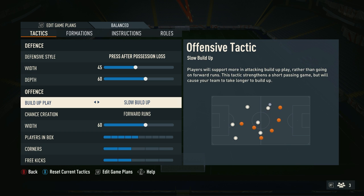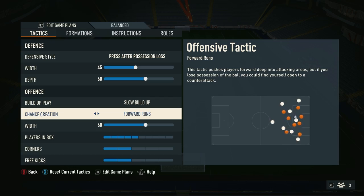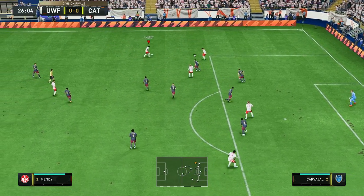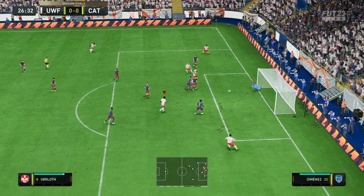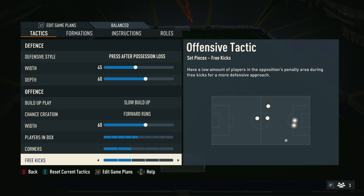Onto the offence, you want slow build-up for build-up play, and then forward runs for chance creation. This is going to allow you to knock the ball around patiently while you wait for one of your wingers or striker to make a run, and then urgently hit that space. For width, I've gone with 60, as Guardiola does play with wingers that stretch the pitch. For players in box, I've gone with 5, corners 2, and free kicks 2 — these don't really matter too much.